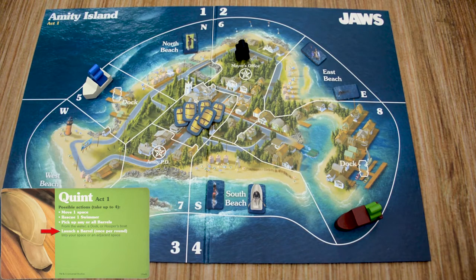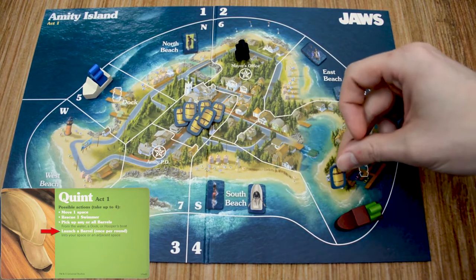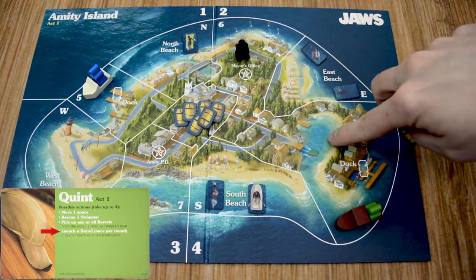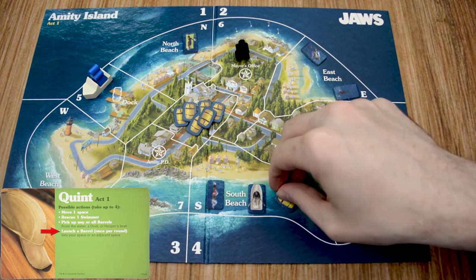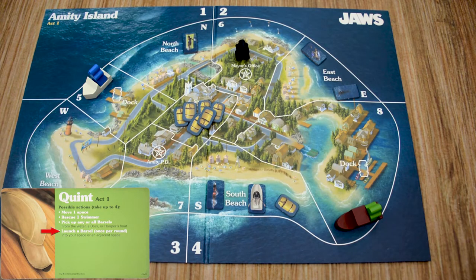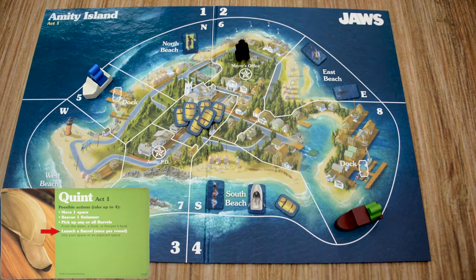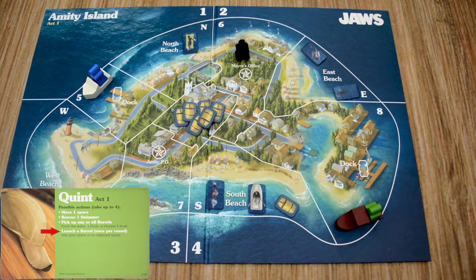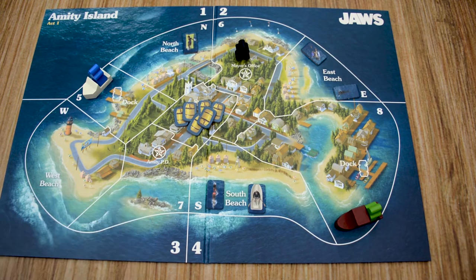Quint's final action is launching a barrel — he must have one on his ship to do this, and he starts with two. He can launch a barrel into his current space or an adjacent space, but cannot launch over land. Once placed, if the shark is in that location, the barrel tags the shark and is placed on the shark's dashboard. If this is the second barrel, Act 1 immediately ends and moves to Act 2. Otherwise, the barrel stays in that location as a motion sensor for future rounds.